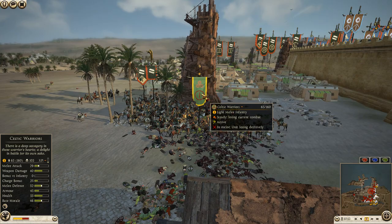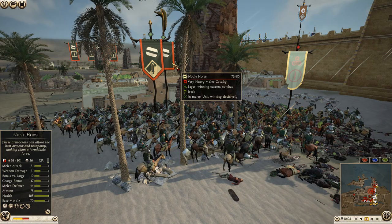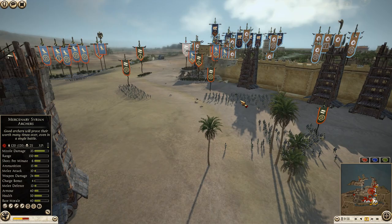The Cappadocian is down to 64, noble horse is down to 75. Syrian archers on this side: 35 kills, 25 kills, 41 kills — there's a lot they could be firing at right now. There really is so much they could be using better.